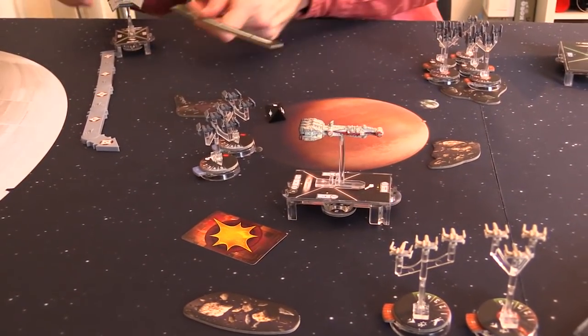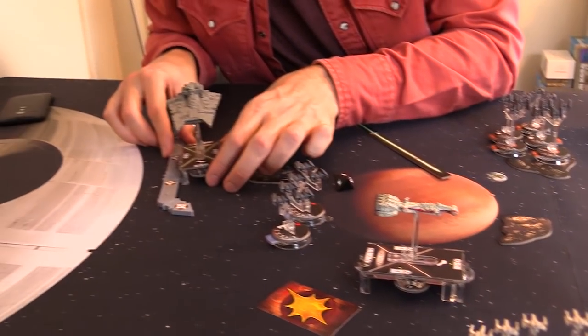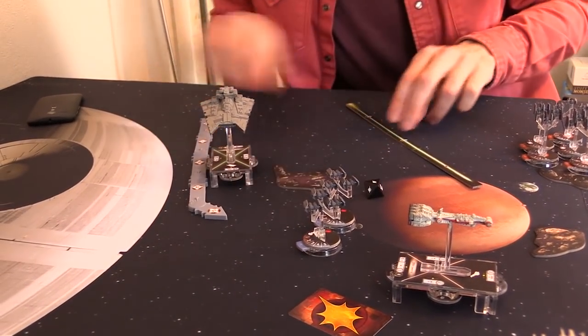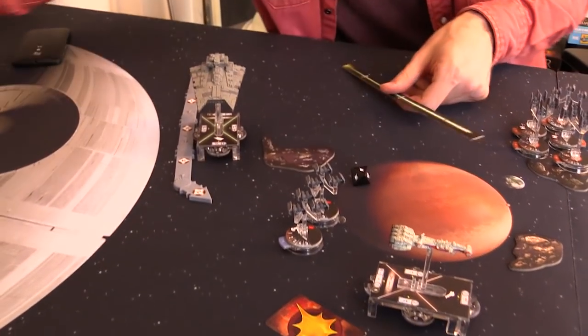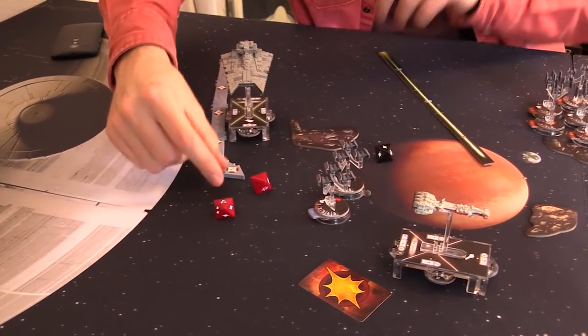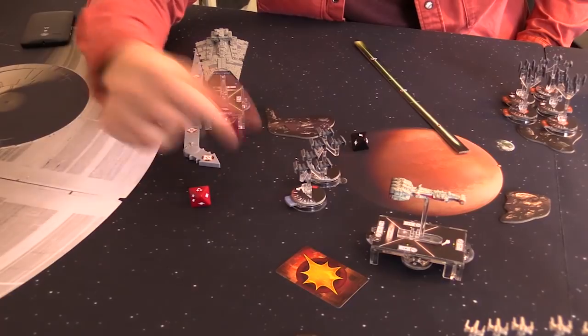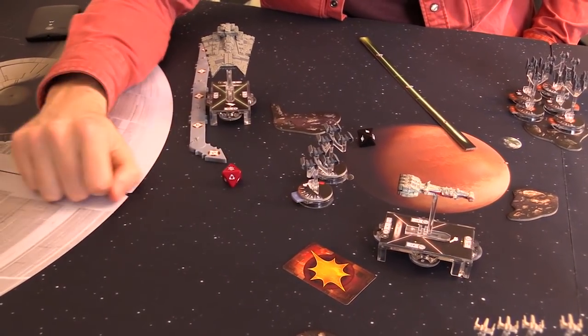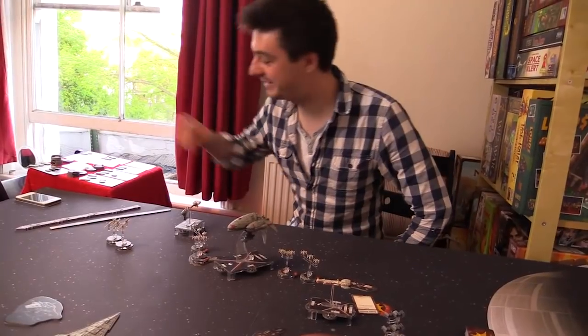The Gladiator isn't in range yet, but because it's the 'Demolisher' Gladiator ship, it gets to shoot after it moves. The rear of the Corvette is in range of its red dice — two red dice on the rear. That's not great. But wait — Admiral Screed on the Imperial Star Destroyer lets us spend a die to turn it to a crit. So that's one crit into the butt of the Corvette.